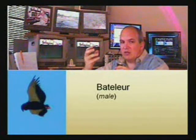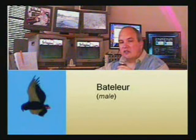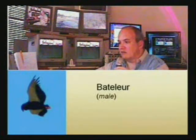Also, what you can see on this picture — although I had to enlarge it quite a bit — is that it has very bright red feet. And the tail, as you can see, is actually really very short. That is a characteristic of that bird, and it also makes the bird able to turn quite quickly in the air.